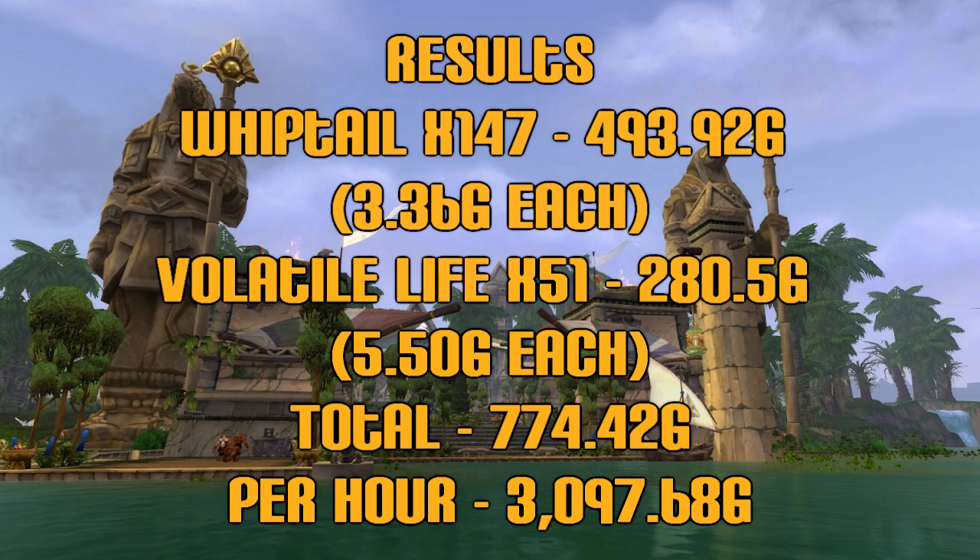We were able to get 147 whiptail, which got us 493 gold and 92 silver, selling right around 3.36 gold per whiptail. Our volatile life — we got 51 of those — earned us 280 gold and 50 silver at 5 gold 50 silver per volatile. Adding those two together, our total was 774 gold and 42 silver. Multiply that by four for a per-hour rate: 3,097 gold and 68 silver.